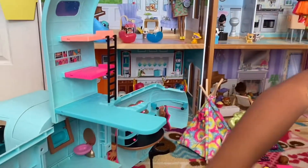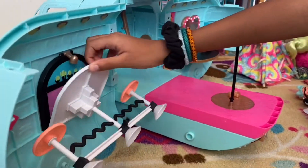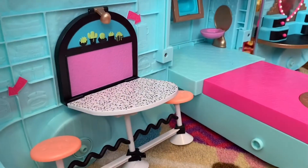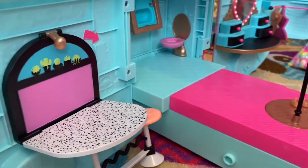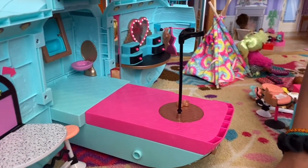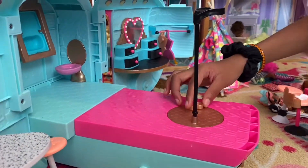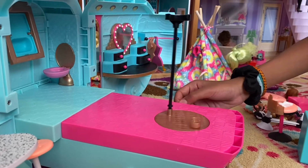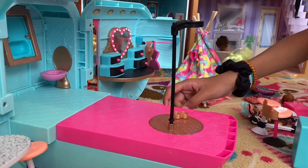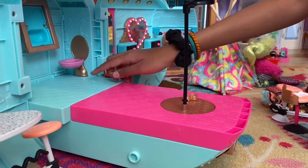First I want to show you it. This is kind of the kitchen and you can move this down, and there's a little table, some space, and you can put stickers around the place. Next you have this kind of stage area — I don't know much about it but there's this little thing over here you can use to make it twirl around.